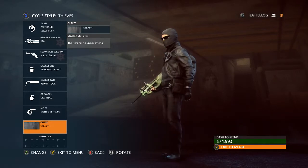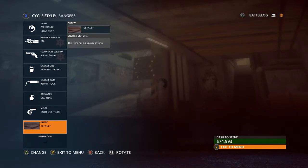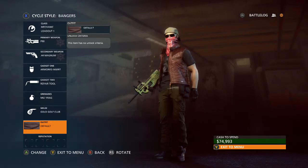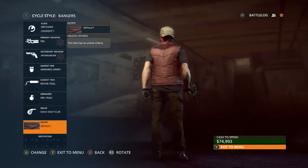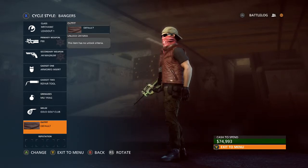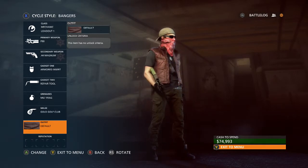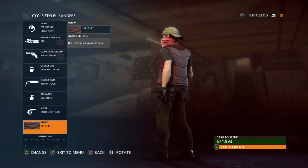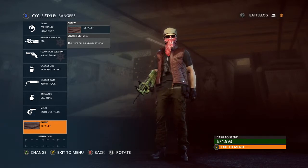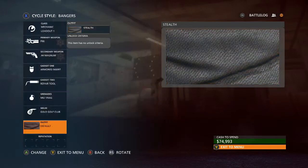It is worth noting that each of these stealth outfits do cost $100,000 of in-game money, and you have to buy for each character — meaning that you have to buy for all the bangers, the thieves, the undercover, and the SWAT. So that turns out to $400,000 for all outfits as a collective.